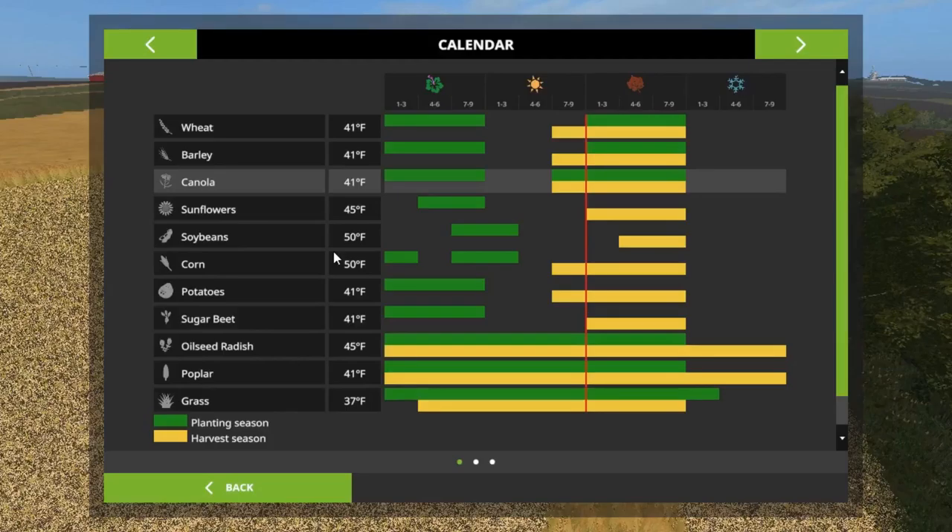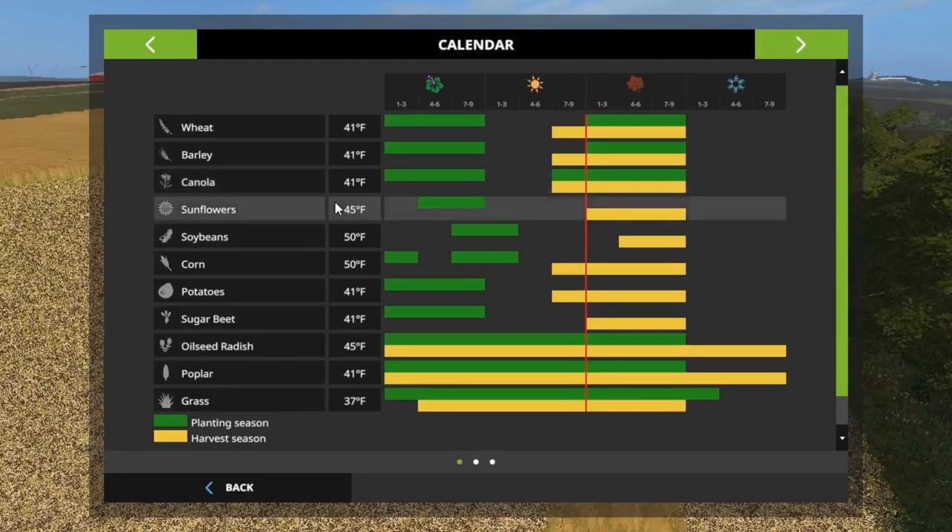Check this out — sunflowers show we can start harvesting today. But you know how it was with the canola — it was like the second or third day before we could start. We started on the first day of autumn, so sunflowers might be the same way.